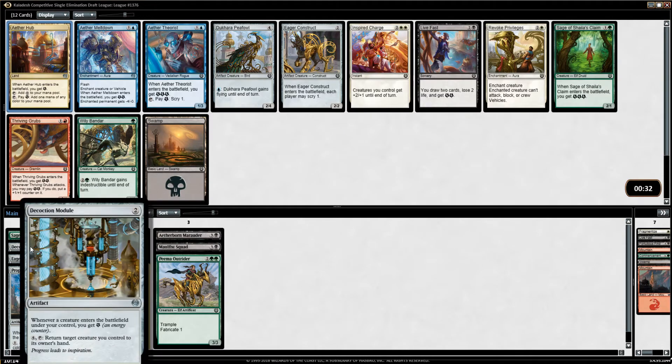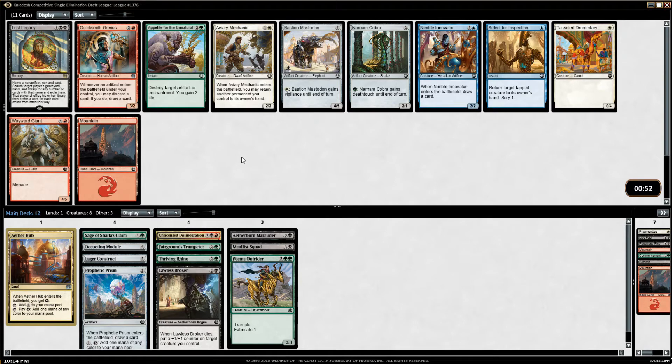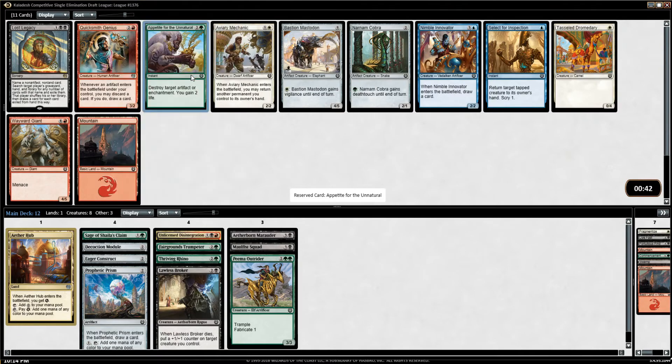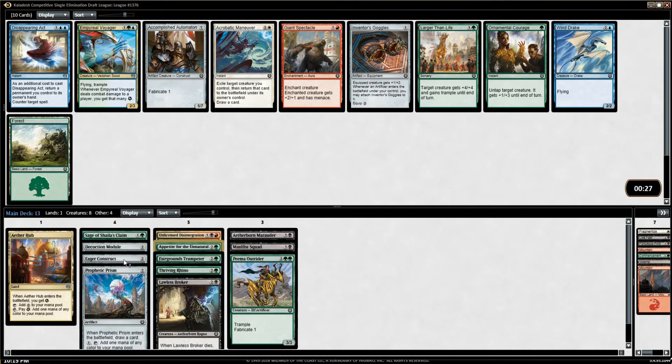I'm not excited about Sage right now. Narnum Cobra is fine, and there's also Appetite for the Unnatural. I need artifact or enchantment removal at some point, so it's probably best to pick this up now and worry about another Cobra later. I do favor Cobra fairly highly because you need artifacts in almost every deck, and you don't get a lot of two-drops — right now we have a Sage and an Eager Construct, with Eager Construct obviously being much worse than Narnum Cobra.